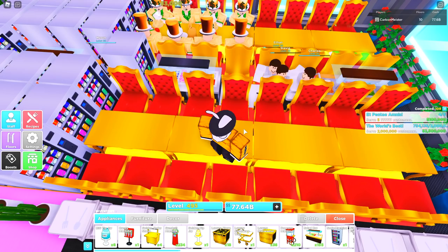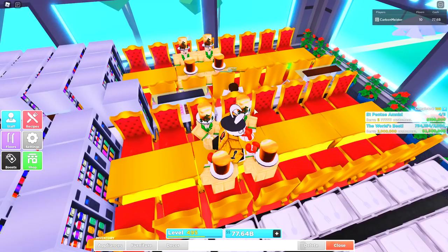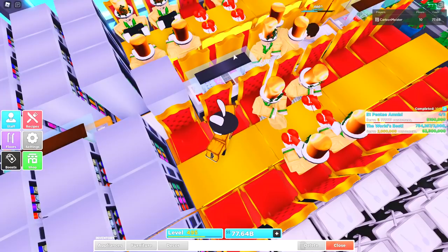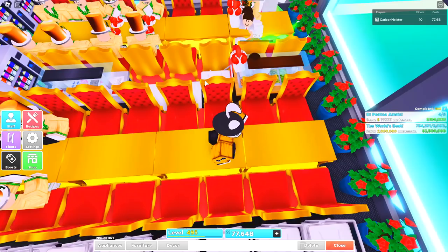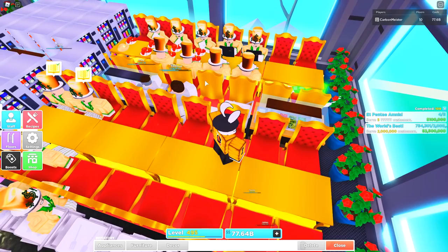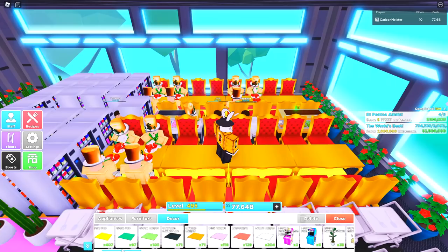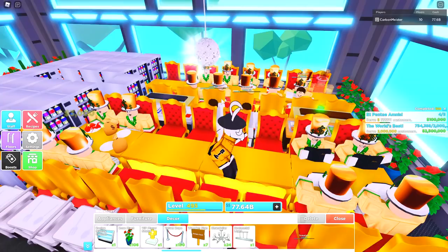We'll be able to see how much money VIPs spend when they touch the dessert bar. After watching for a few minutes, it seems like every time a VIP customer walks up to the dessert bar I'm making about 1,000 to 1,700 dollars — that's actually pretty insane. The salad bar makes about 160 to 220 dollars, so that is a huge difference. This is also a good time to drop the disco ball right here in the middle — and look at that, that's sick, I really like that!